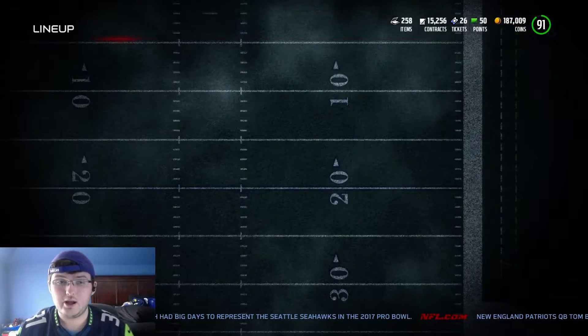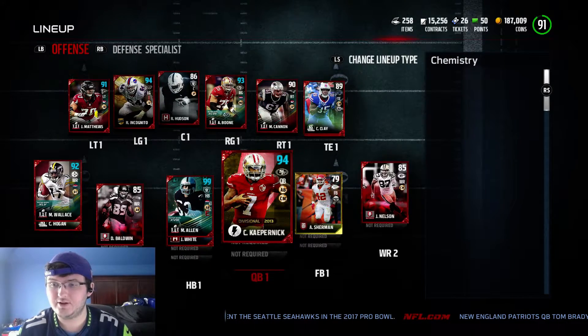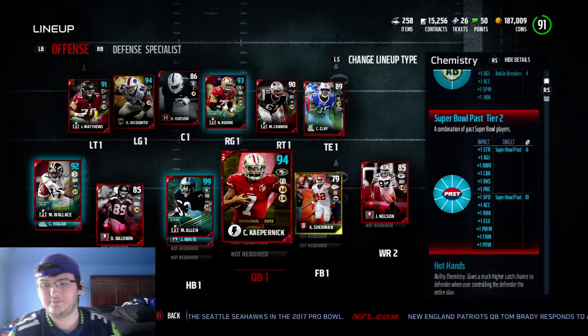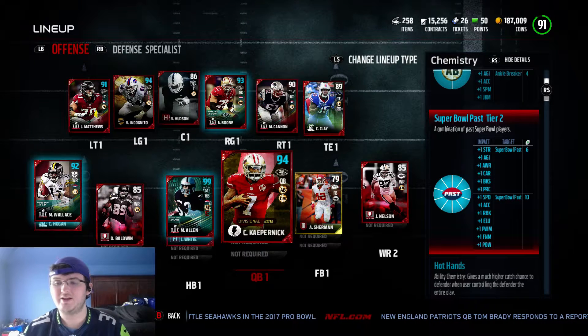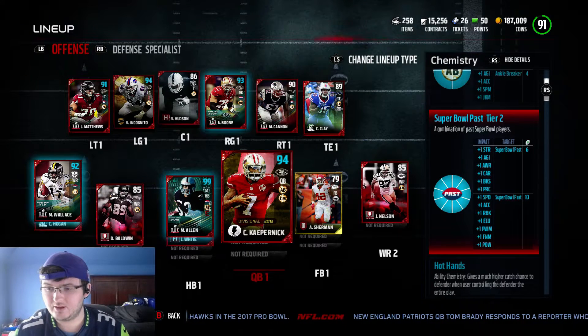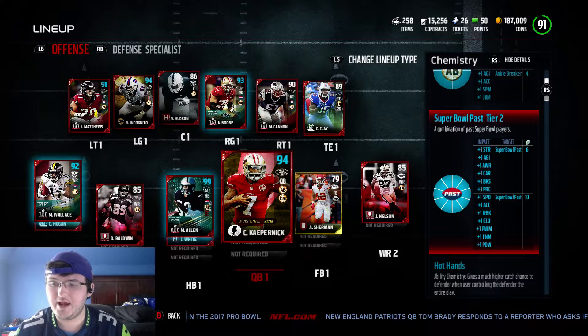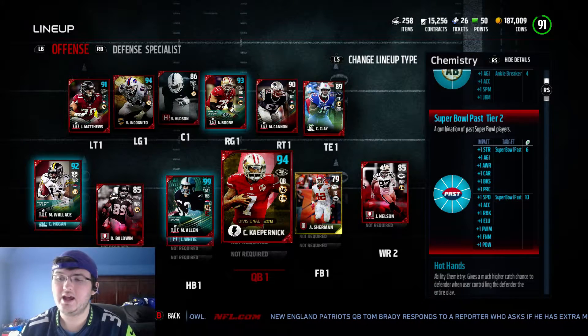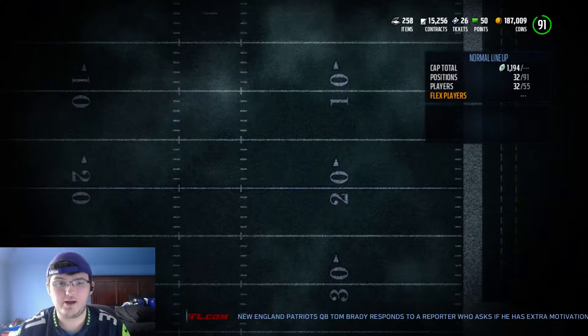The beautiful thing about this chemistry is it gives you all those things: plus 1 speed, acceleration, run block, looseness, power move, finesse move, hit power, play rack, block shed, carrying awareness, agility, and strength. So that means all these players get those boosts.